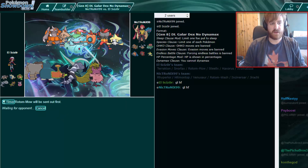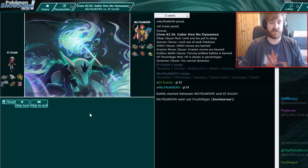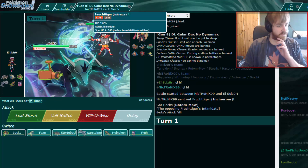If he leads with his Raperia, I can just lead with Rotom as well. The scariest thing he could lead with for my Rotom is stuff like the Venusaur, which I'm just gonna Volt Switch out of since I'm faster than max speed Venusaur. And we do see Fruchtiger the Incineroar. So the question is, is this thing Scarf or not?